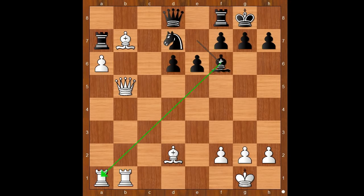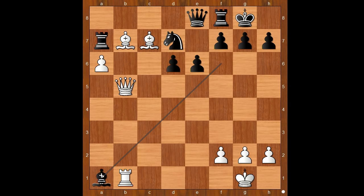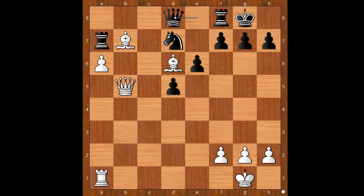Bishop to f6 attacking the rook. Bishop to a5 attacking the queen. Queen to e8. White to move. Perhaps some players would play rook to a2 saving the rook — a very logical move. Instead, bishop to c7, allowing black to take the rook. Bishop takes rook, rook takes rook, d5, bishop to d6, queen to d8. White to move — some players would just take the rook on f8. Rook to c1. This is even better than taking the rook. g6, h3, perhaps to avoid future back rank problems.